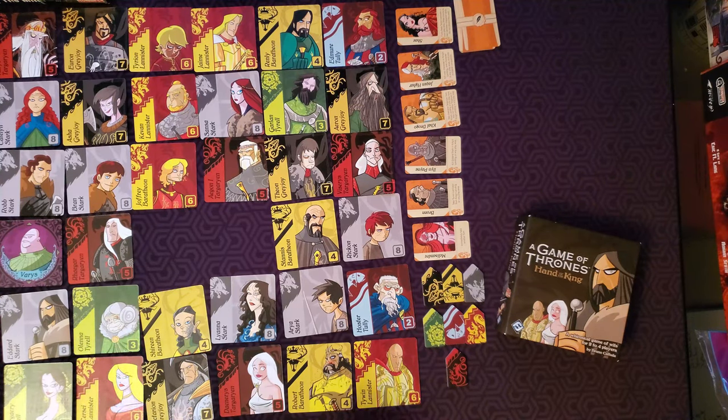Put all of the cards that you have collected in front of you. At the end of your turn, if the character cards you have taken give you an equal or greater number of cards belonging to that house than any of your opponents, you will take the banner token corresponding to that house.